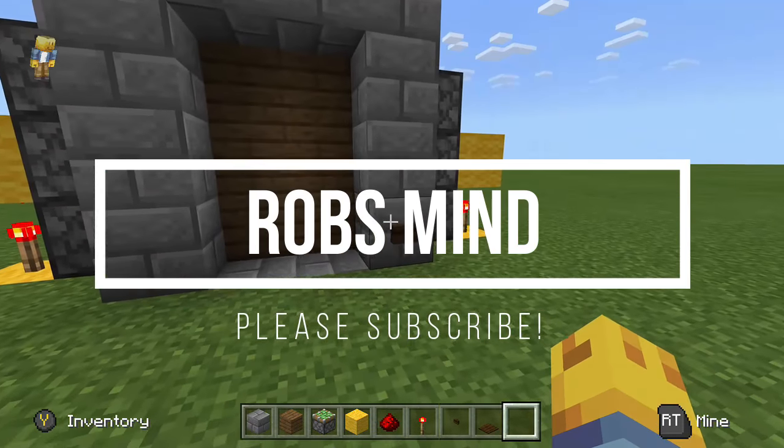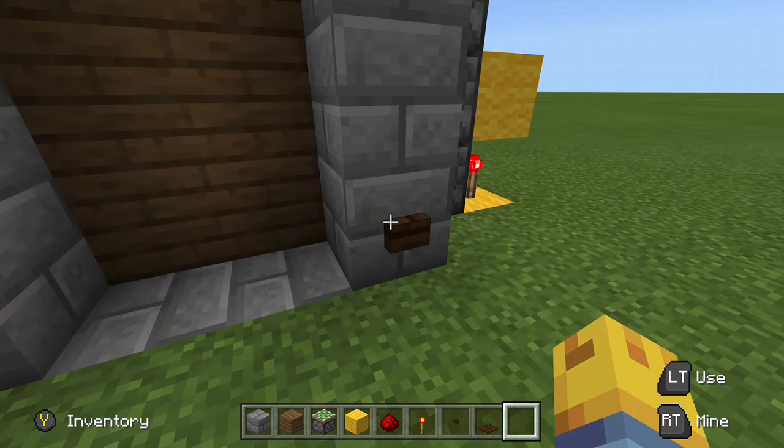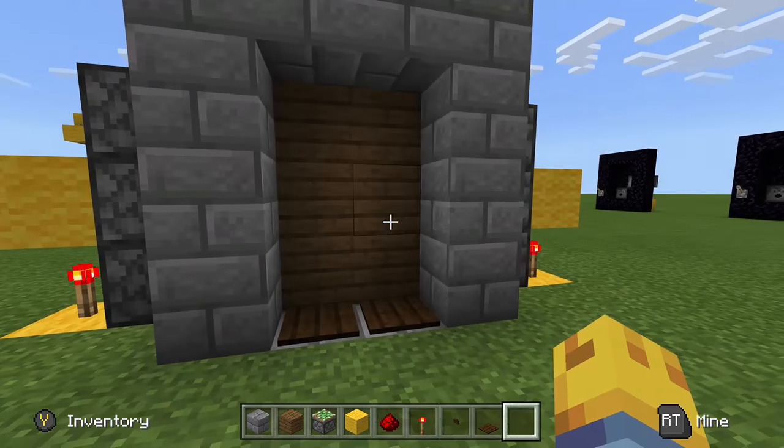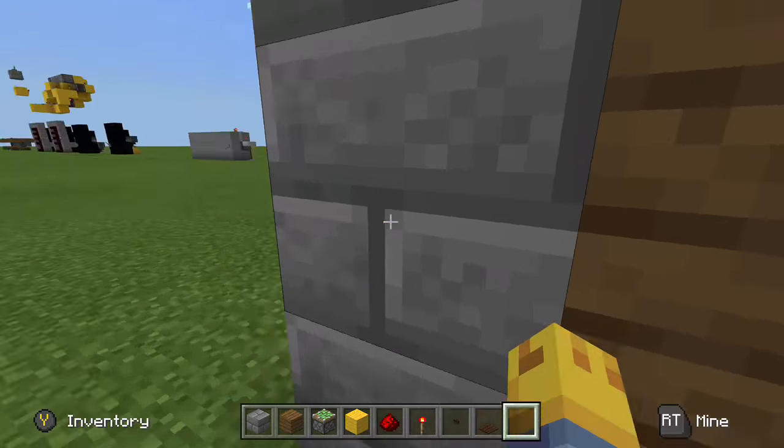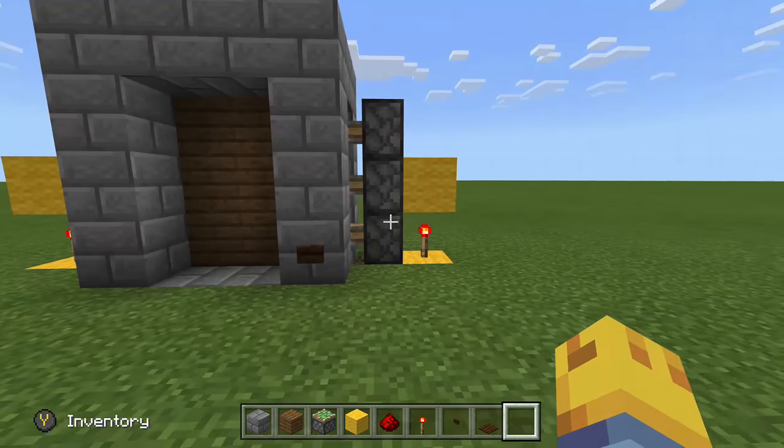Let's take a look at this thing and see what it does. Press the button and we get the opening function right there. We've got pressure plates on the other side so that we can open it with ease from the inside, but creepers and stuff can't open it from the outside.